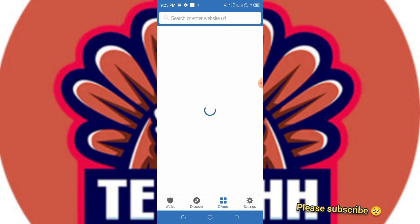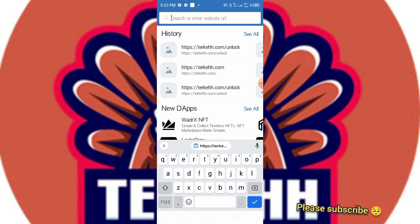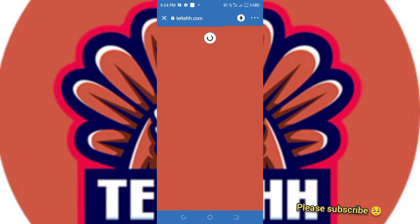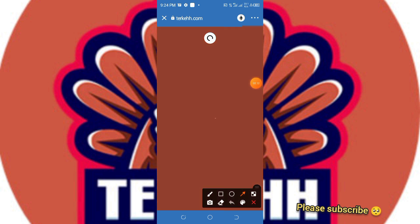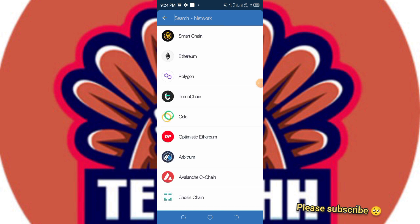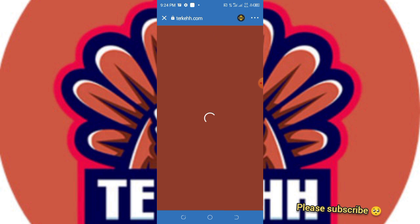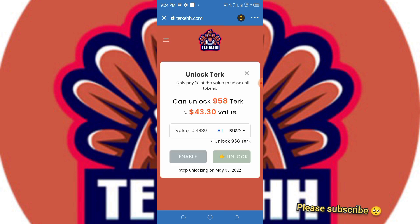Go to the app browser in Trust Wallet, then paste the link in the app browser for it to unlock the Tech Care token. Then you change the icon here to the BSC — PancakeSwap Finance matching icon.